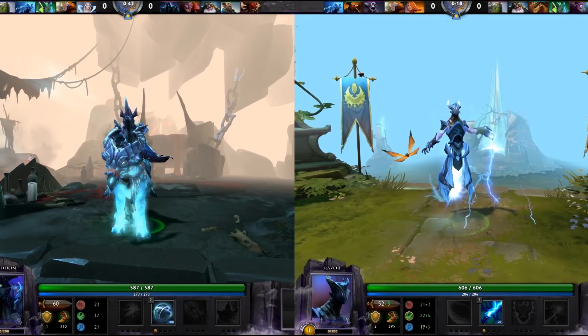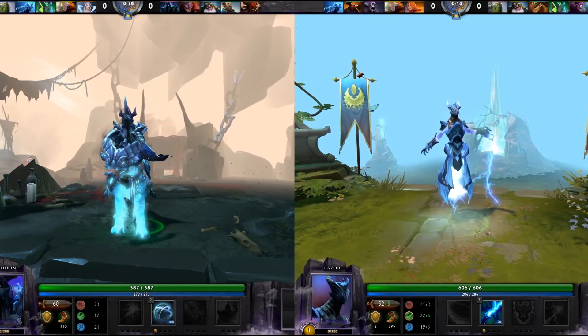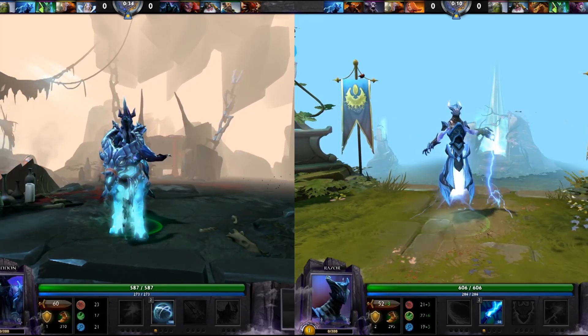Picking up a Mekansm and Drums on Razor is fairly standard, and that works fine here. On top of the Orb of Venom, I'd say that a Medallion of Courage is a pretty good item for Abaddon to take in this combo, as Razor is putting out a ton of physical damage.